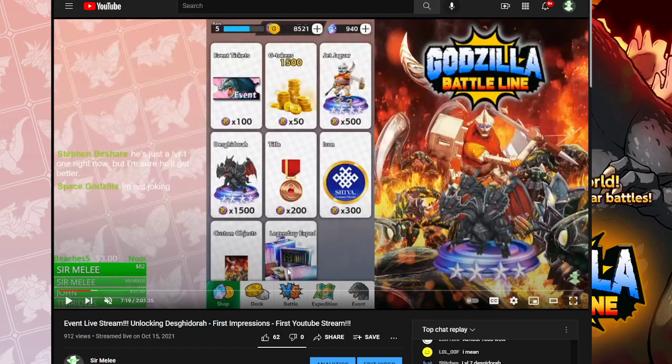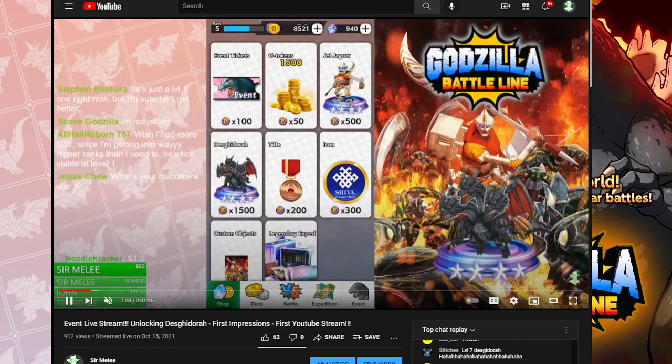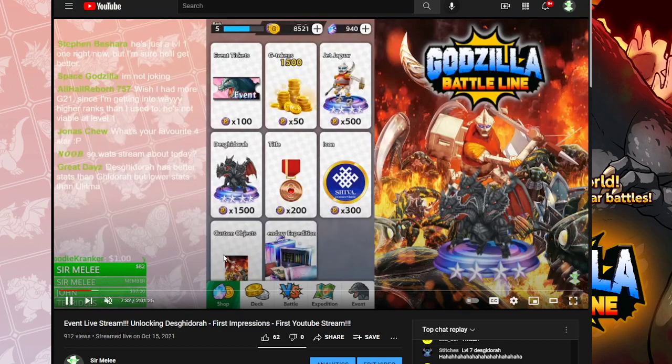There's only 4,000 event tokens in this half of the event. So what you're going to want to do is get Desgadora, then Jet Jaguar, then the title, icon, and custom object. Desgadora and Jet Jaguar combined is 2,000 points. The title is 200, the icon is 300, and the custom object is 300 as well. So that's going to be 2,800 tickets spent, leaving you with 1,200 tokens by the time the reset happens.